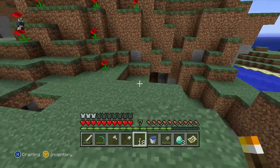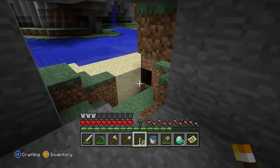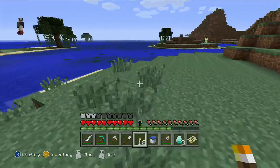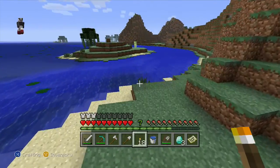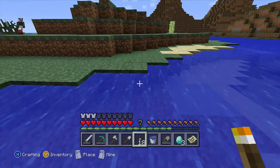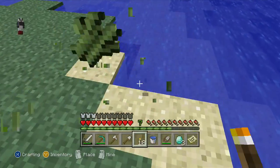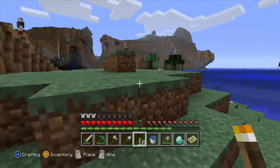There are a bunch of flowers over here. Now I'm heading towards the small biome. Oh, there's some sugar cane — I'll go and grab that. Let's punch that down. Too bad there was only like one little tall one.